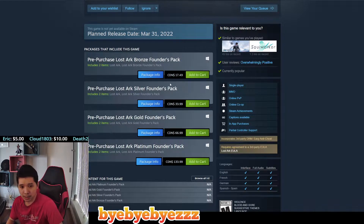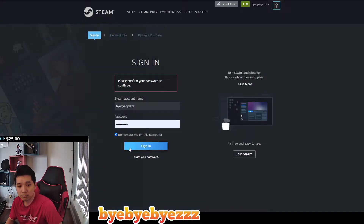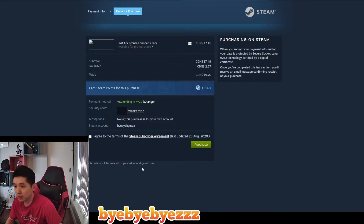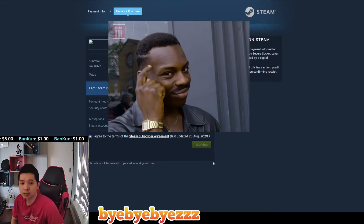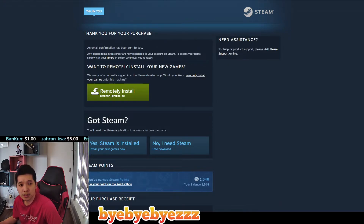For me, I usually just go for the cheapest pack. Just add it to the cart and then go and purchase it. Let me show you how to do it yourself. Okay, let me enter my information here — agree to this and click purchase. After purchasing one of the founder packs, you'll get a 'Thank you for your purchase' confirmation, and an email confirmation will be sent to you.